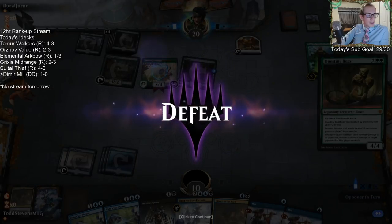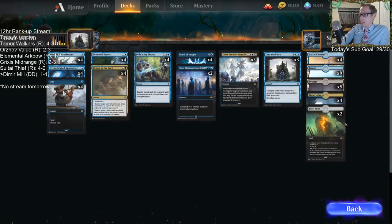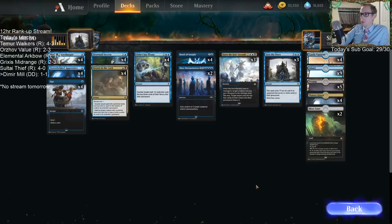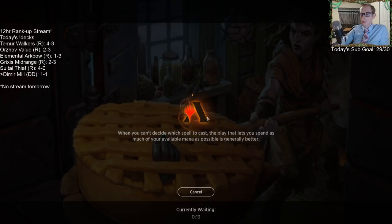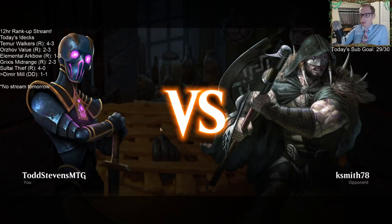Technically there are only two cards that need a single black in the deck, but still. We have Opts to try to find them, but sometimes you just don't find them — we couldn't find any. We opted twice and couldn't find black. No Fabled Passages or anything. We need Dismal Backwaters in the deck at least.